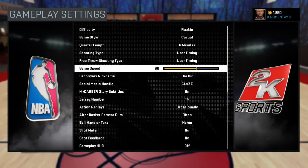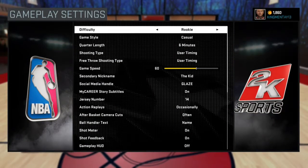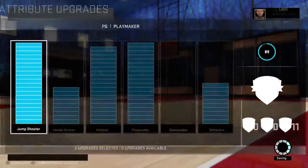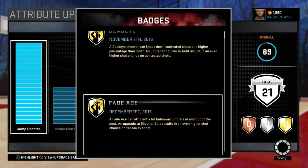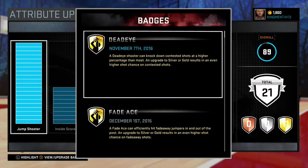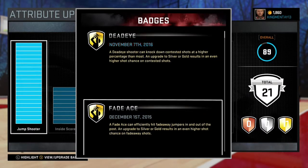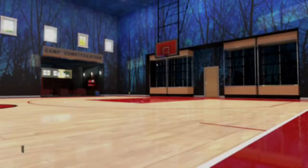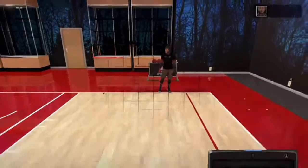Then go to your options and put your stuff on Rookie, casual, six minutes. You can put it on 12 minutes, but if you don't want to get Volume Shooter, keep it on six to eight minutes because you don't want to take that many shots to get the badge. Then load into a game.